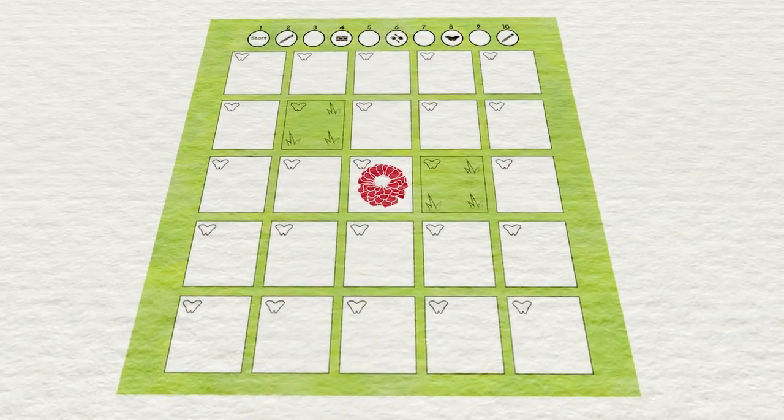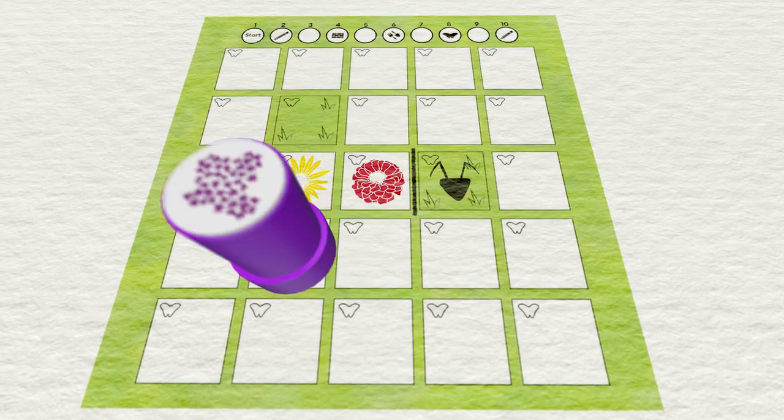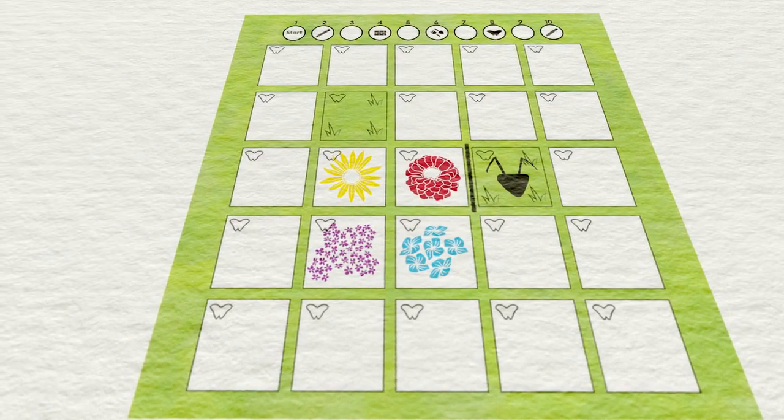Stamp flowers, build walls, and welcome critters to their new homes. Use the flower stamps to mark out new additions of color in your field.